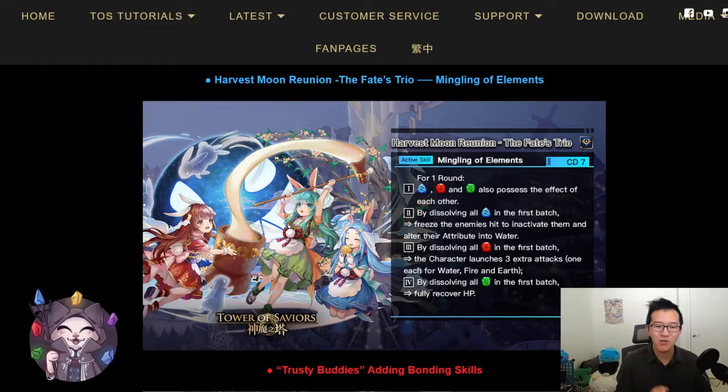The main value of the fire effect is that you launch three attacks of different attributes. For the earth effect, dissolving all earth runes in the first batch fully recovers your HP — pretty nice, but very situational. It mainly applies when you need to recover HP after poisoning, or if the enemy brings your HP down to one and you might die the next round due to a recovery debuff or thorny trail. If your HP is one and there's thorny trail, fully recovering lets you move without dying. So the fire and earth effects are useful but situational, while the water effect — freezing enemies — is the main reason to use this card.